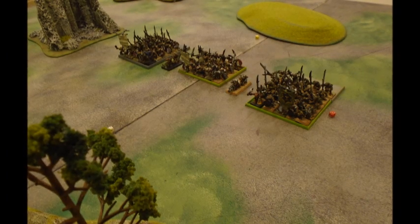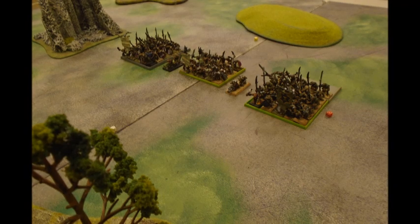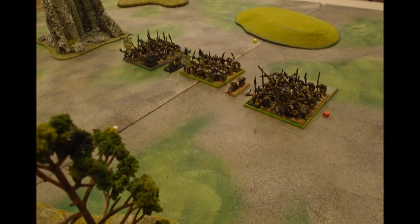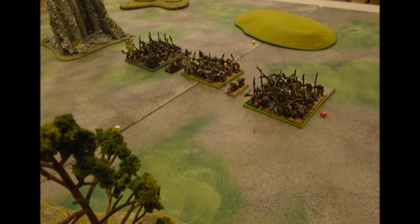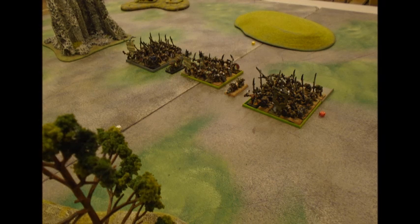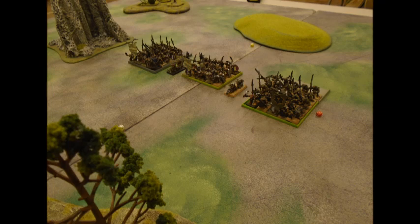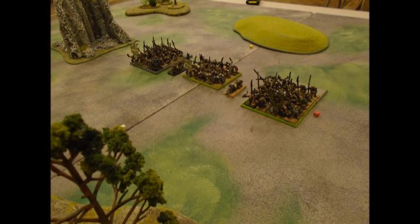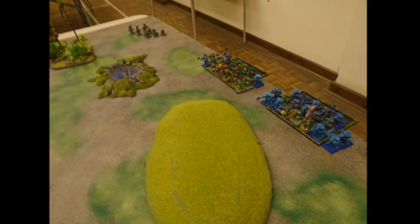For the Skaven at 700 points, he's got one or two chieftains, three lots of clan rats with spear and shield, sword and shield, and two rattling guns. He's been really desperate to try out the rattling guns for a while — back in the old days they could be extremely deadly, and I know my skink skirmishers will be trying their best to avoid them.